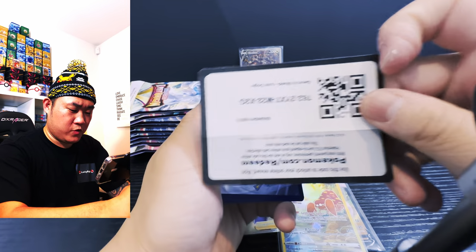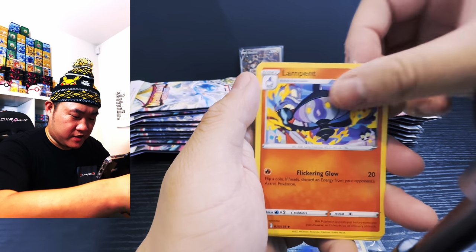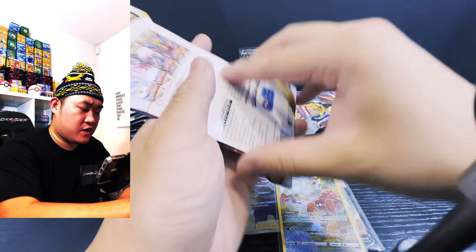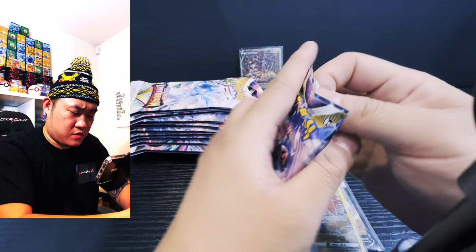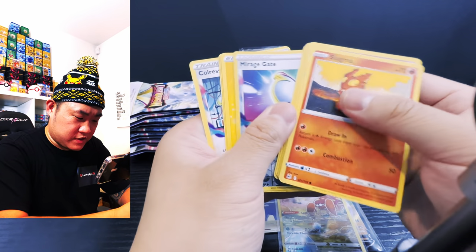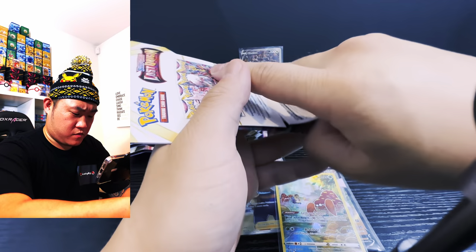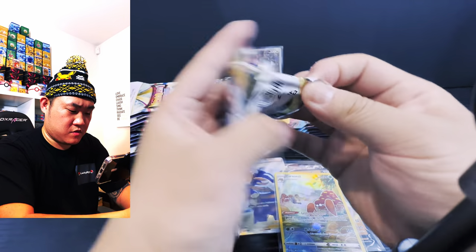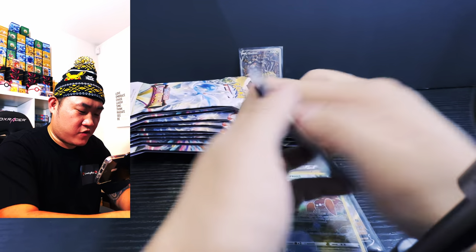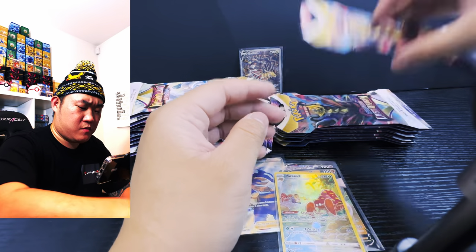White coat, code for the win — one, two, three, four. Starting off with dark energy, Clefairy, skip — and we got a Gallade reverse holo baby, Gallade reverse holo! Next — white coat, code for the win. Just a Mirage reverse holo, okay. Black coat, code for the win — one, two, three, four — just the Baneco reverse holo, moving on.